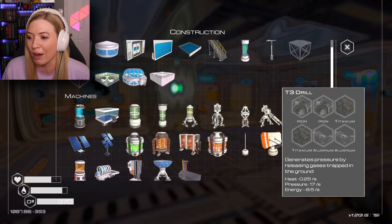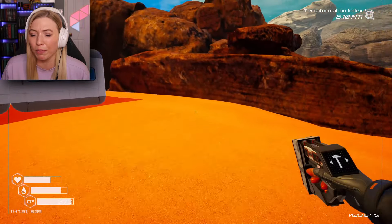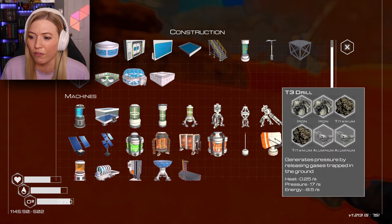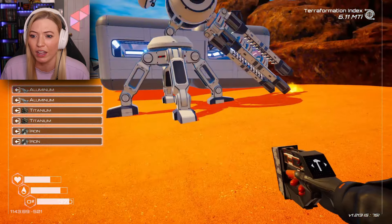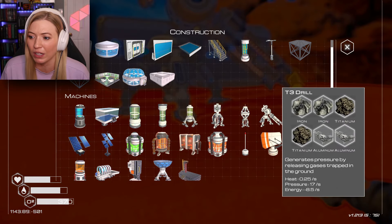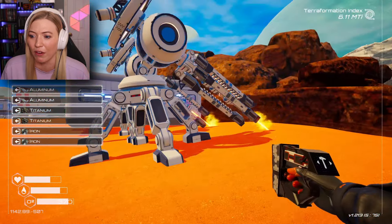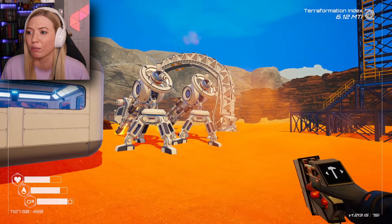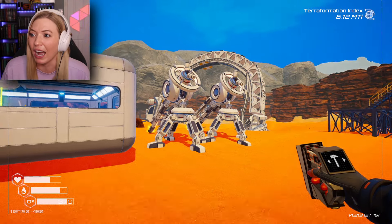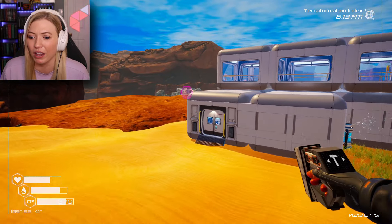I should definitely make a couple more drills here — iron, titanium, and aluminum. I'll build my drills over here. It's a little far away from my stuff, but I don't really want it to interfere with anything I'm doing. We'll do one right there, and did I get enough for a second one? I did. I'm probably going to need an army of these, because these are going to probably increase my terraformation a little bit.